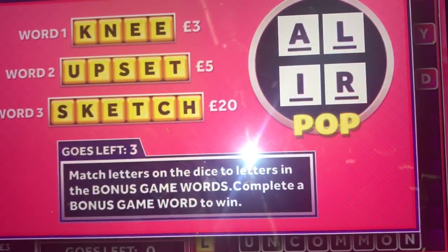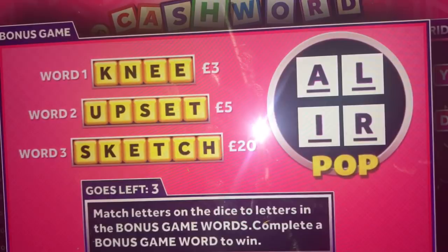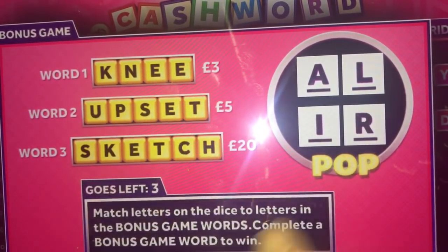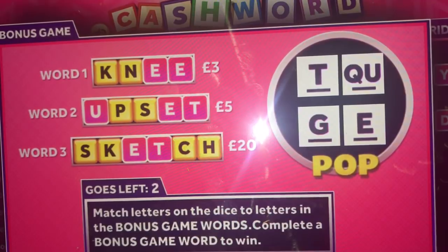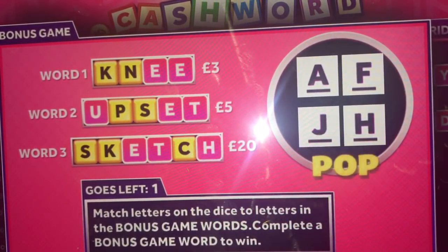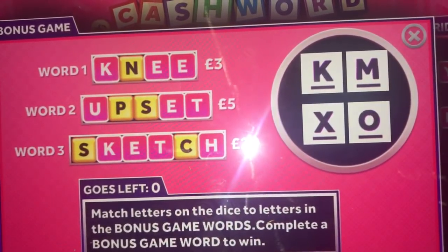Okay so we didn't get it, but we did get the three keys so this is the bonus game. You press it three times, it's going to give you letters, and if you get enough letters to make a word then you win that prize. We only need P and S to get 'upset' which is a fiver. Let's see — we can get P and S, or K and N. Oh K and N came out, but that was it.